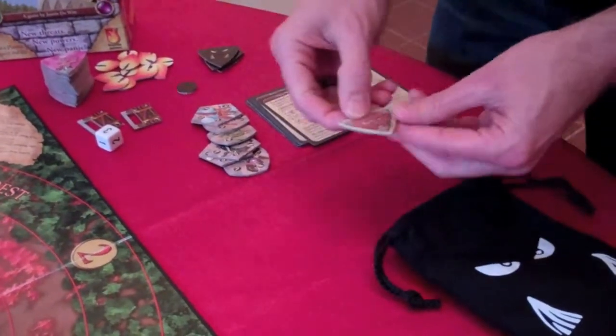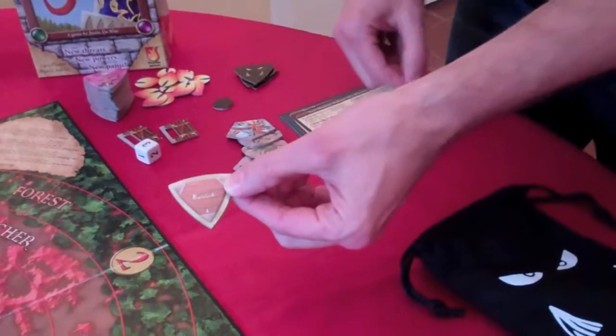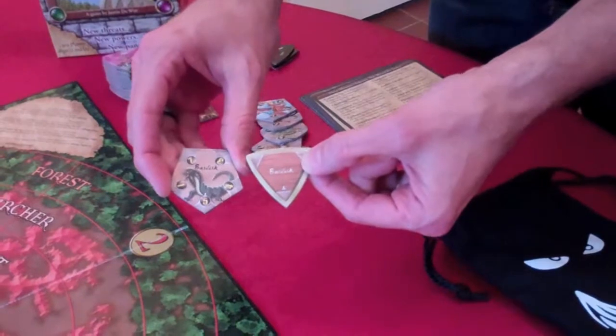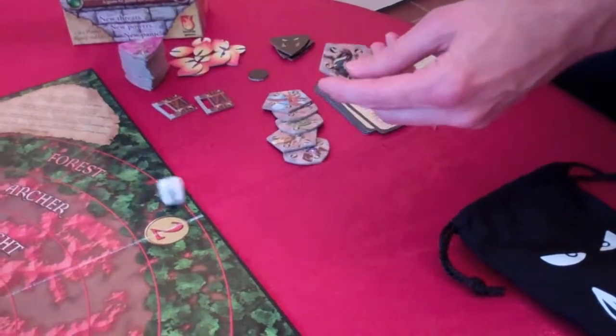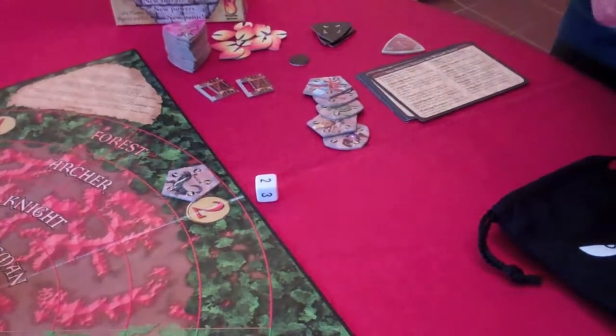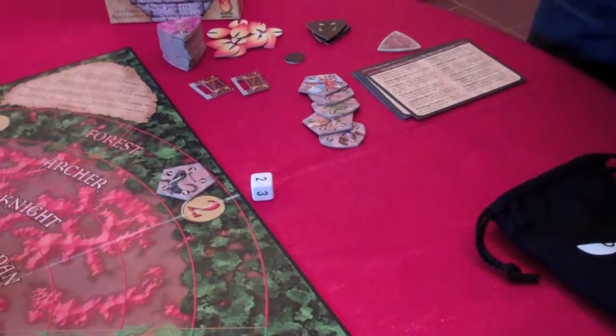When you draw one of the harbinger tokens, the token itself is actually discarded, and you'll replace it with the actual monster token for the monster it represents. The monster is placed by a typical live roll in the forest with its largest points facing the castle as usual, then you'll have to deal with that individual monster.